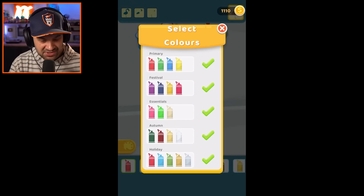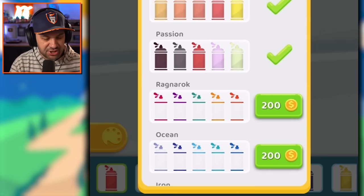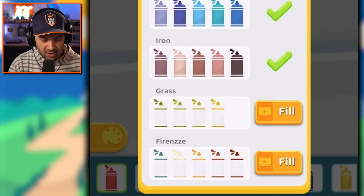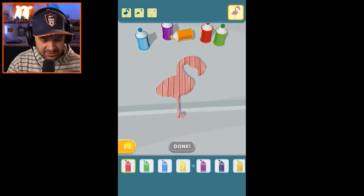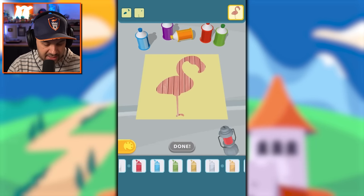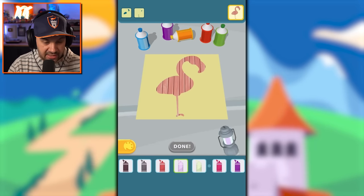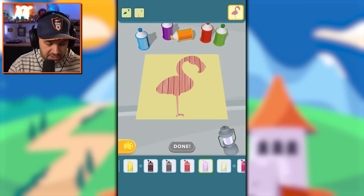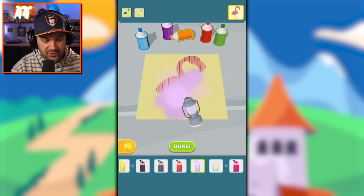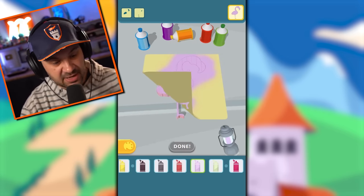We have enough — let's add Sun, Passion, Ragnarok, Ocean, Iron — baby, we've got a lot of colors to work with now! All right, base color for a flamingo — it's got to be pink. This is kind of a cool purpley pink. You know, flamingos actually get their color from eating shrimp — true fact.